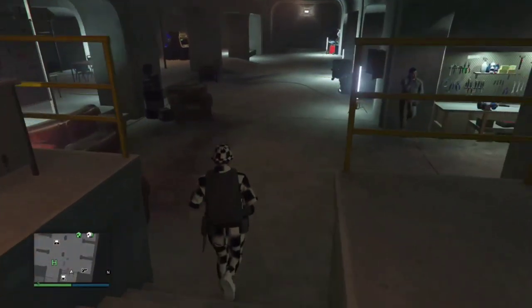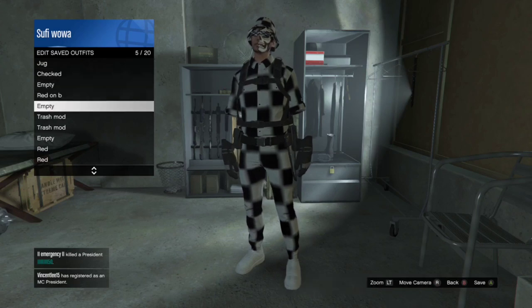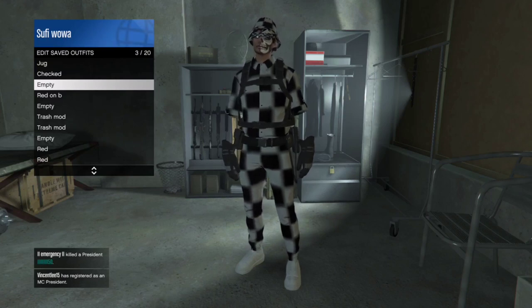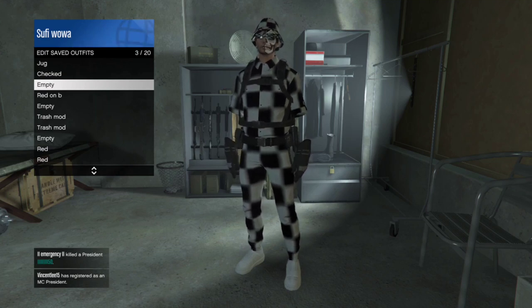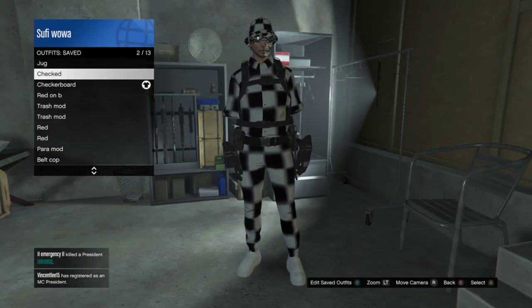Open up your interaction menu and scroll through all your outfits without selecting any — just scroll to see if all your outfits from your female character transferred over to your male. If they did, you did the glitch correctly. Then save the outfit you're currently wearing. Since I spawned in my arcade, I went all the way down to my room, accessed the closet, saved the outfit in an empty slot, and named it 'checkerboard'.